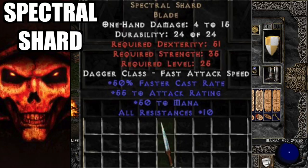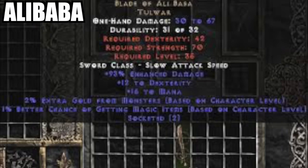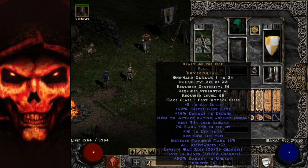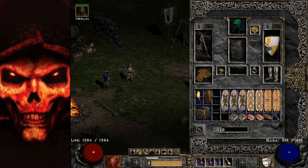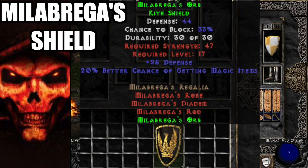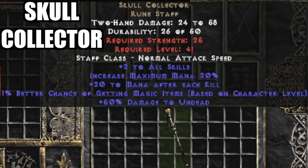Spectral Shard gives some FCR and res — not great but useful starting out. For your weapon swap to boost magic find: an Ali Baba with a Rhyme shield works well. Ali Baba has scaling magic find based on character level — the higher your level the more magic find. You can socket it with Ists too. If you can't make Rhyme, Milabrega's Shield has 20 magic find. If you get really lucky you might find the Runemaster two-handed staff with magic find on it — RNG, you never know.